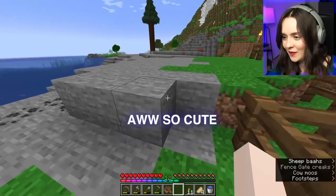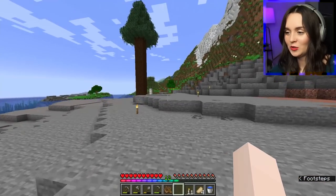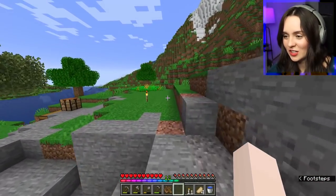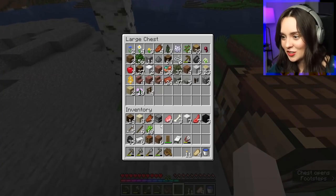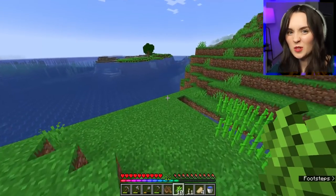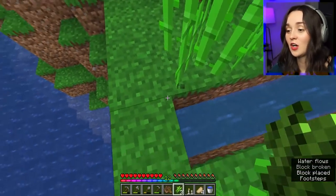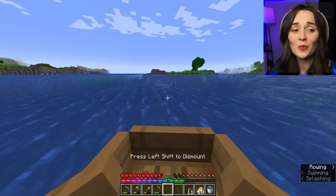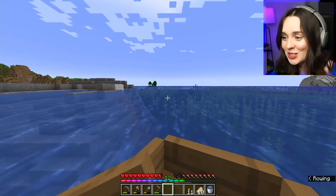Now that I've done that I'd like to put all my stuff away and then check out the area. I want to see if there's a desert because I really want some green dye, but I also just want to see what's around - maybe a dark oak forest, maybe a village. Let's go venture and see what we can find. Oh, there's a shipwreck! Oh guys, a shipwreck!